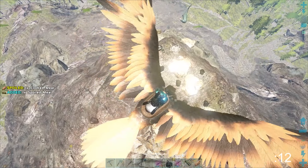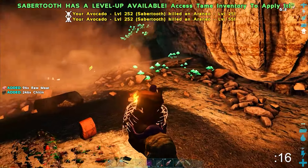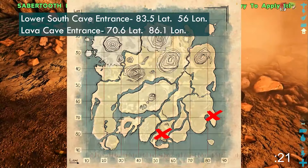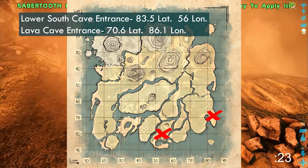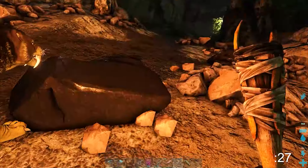These places aren't the best though. You can find obsidian in many of the artifact caves, usually pretty close to the entrance — if you're willing to go through a couple of baddies as well. If you choose to go this route, I recommend the lower south cave or the lava cave, as they are the easiest to get to the entrance and the obsidian.